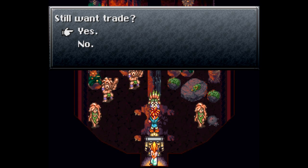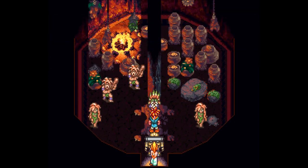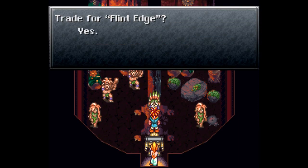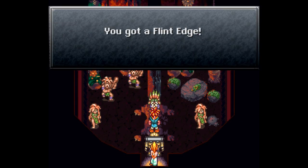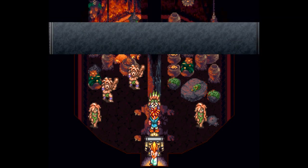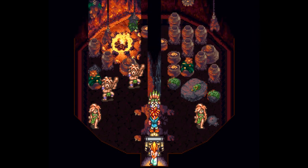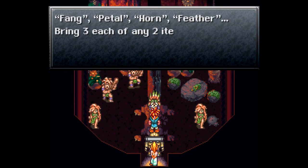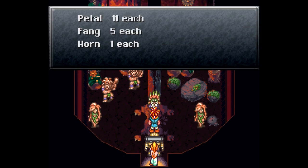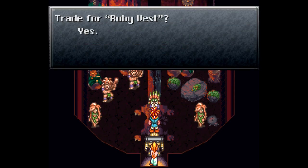I don't remember anything after the ruby gun, so let me check — it doesn't look like I'll have enough to do all the trading I want. Let's give him fangs and horns, and that'll give me the flint edge, which is a weapon for Vash. Then petals and feathers for the stone arm, which is a weapon for Balloon. And one more — fangs and feathers — and that'll give me a ruby vest.